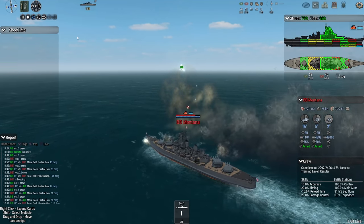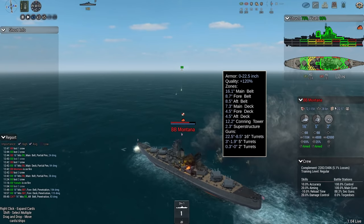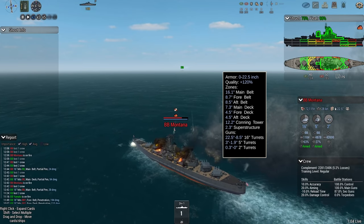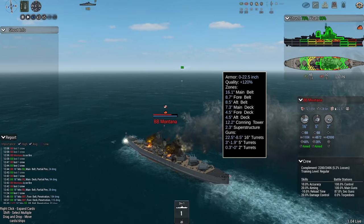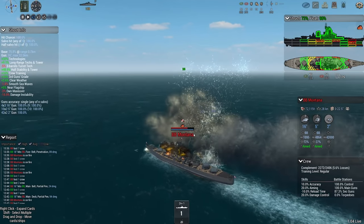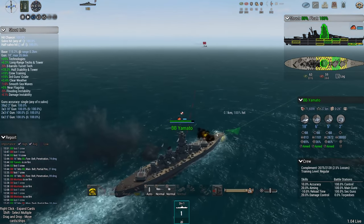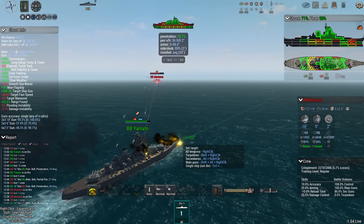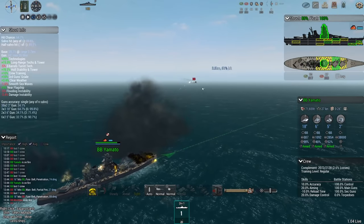I did see comments in the previous video that said Montana is supposed to have angled armor, and because of that her belt was effectively a lot more. It is very difficult to model that as I'm building the ship - I cannot really get them to be as good as I want. I could give Montana a lot more armor but again I would have to improve displacement quite a bit. Montana is down to 72 percent, but Yamato is not escaping this battle unharmed - her bow is starting to flood. These guys are definitely starting to get into brawl range at 6.7 kilometers.